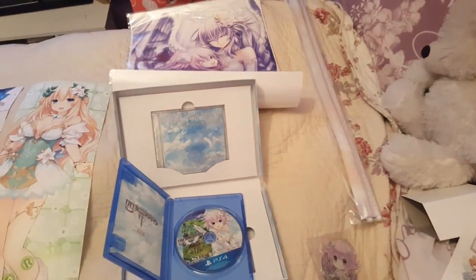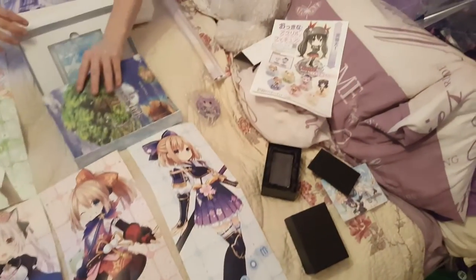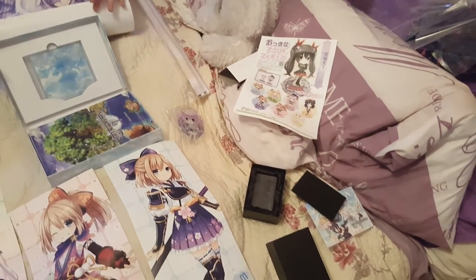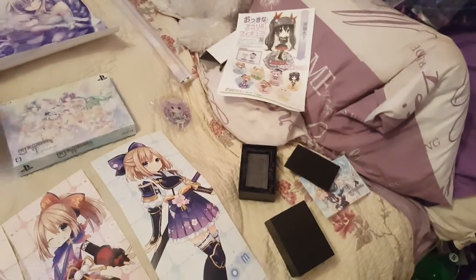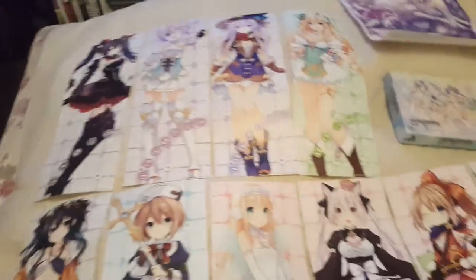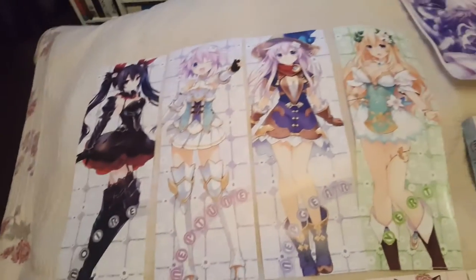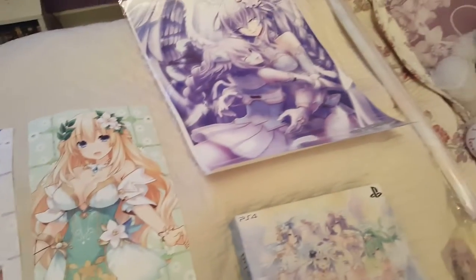So yeah, that's what you get with the Cyber Dimension Neptunia DX pack set. I'll just show you one more glance of the posters. You get all this for $188, plus $19 for shipping — well actually it was $40 for shipping because it came via EMS. So yeah, you get all these posters, and the main ones I really wanted were these ones and that lovely little poster.